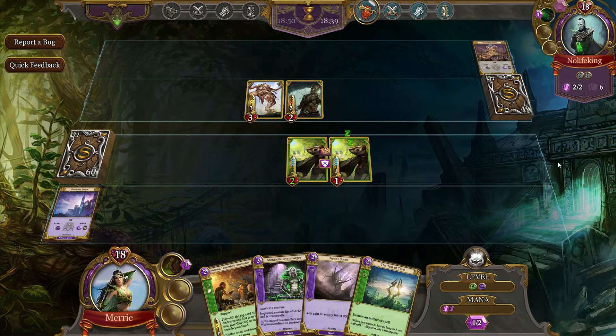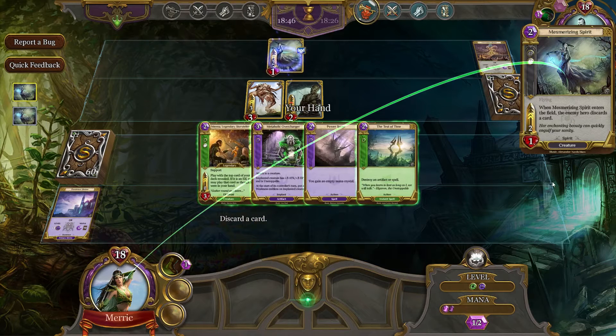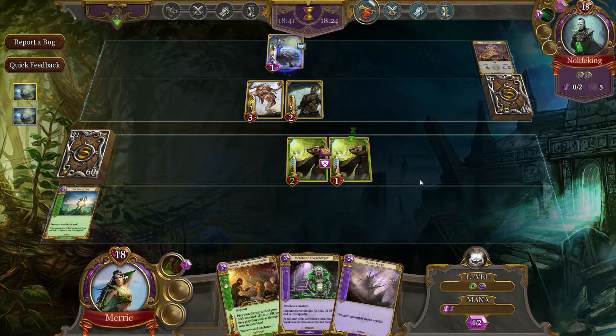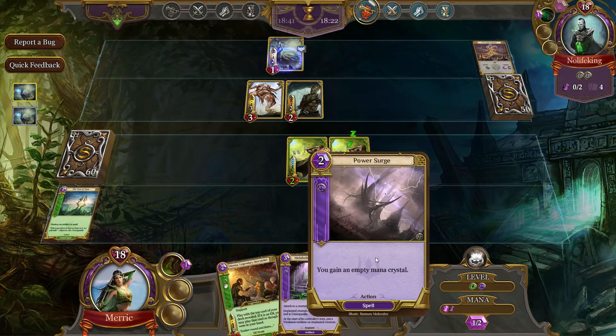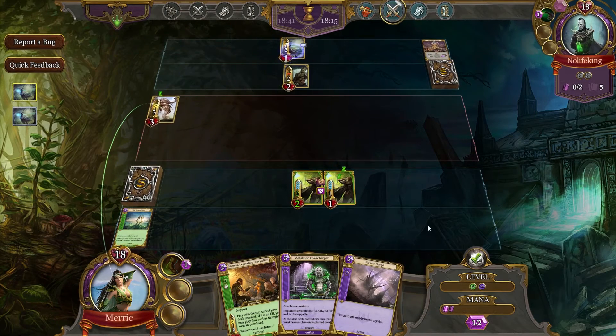I really think I need to change some of the cards out and put a few more shrines in, because I'm really having problems getting mana in the early game. No Life King — what are we going to do? Mesmerizing Spirit. We are going to get rid of Test of Time. Going to keep our Power Surge in our pocket and try to make sure that we save that so we can artificially inflate our stuff. So we will block that one.